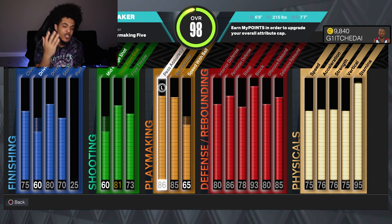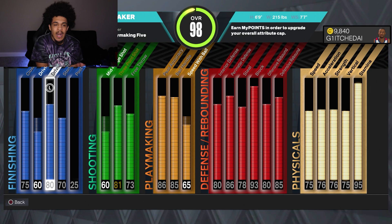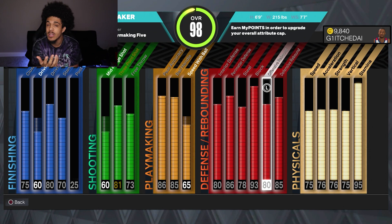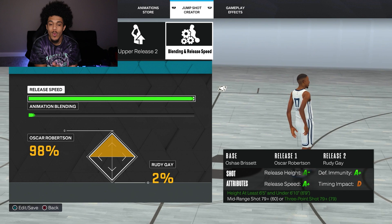I tried to get a teammate to go to the park so I can show off the pass accuracy more, but I couldn't get one, so we're gonna be rocking on the 1v1 court. Having that 86 pass accuracy on a playmaking five actually goes crazy. We got an 80 close and dunk, we get all the good dunks, 81 three ball, 85 ball handle, and we also have really good defense.